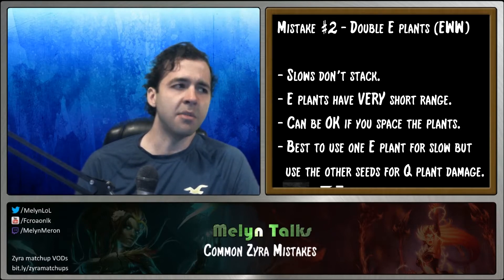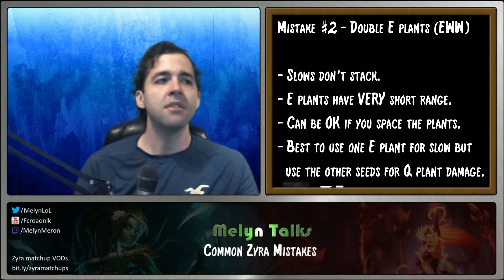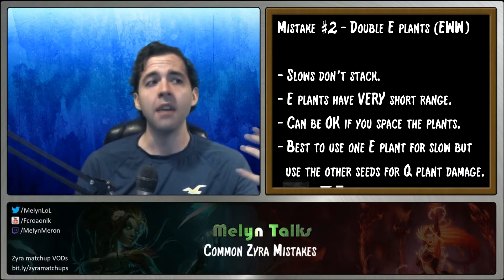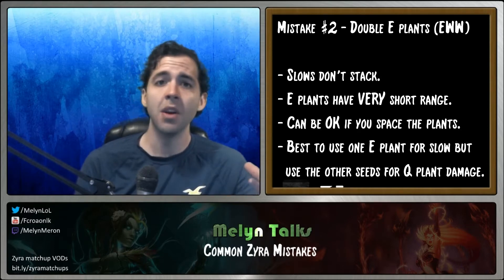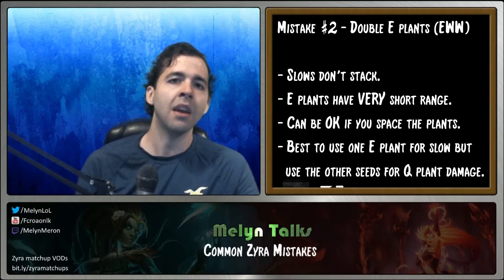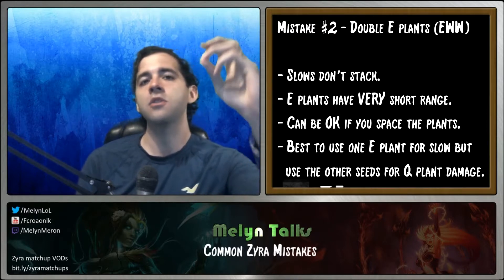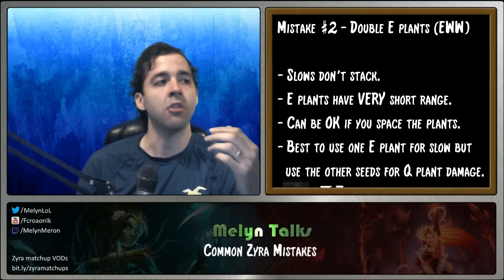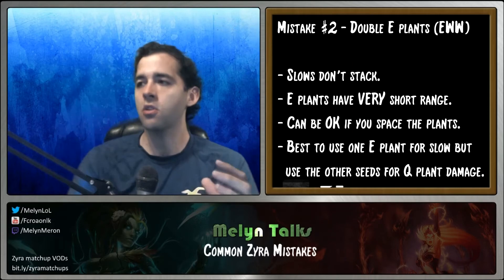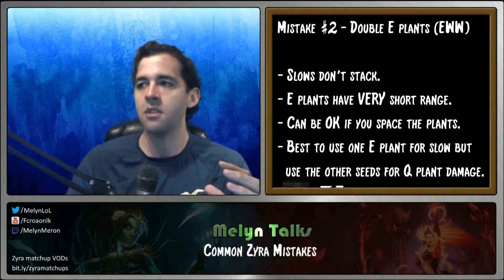The only exception is maybe when the enemy team is all diving through you, and you can set up E plants so they have to dive through them. But even then, if you want two E plants, don't put them right on top of each other. Put one near you and one at the far end of your E, so you get a much longer slow duration.